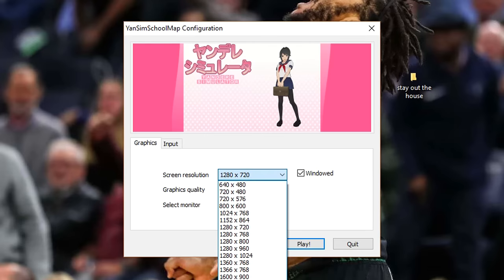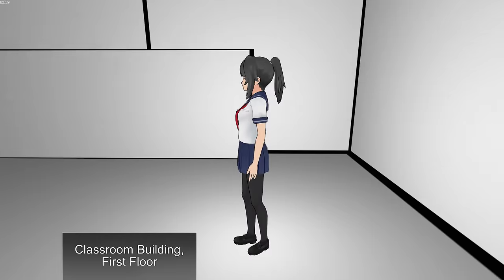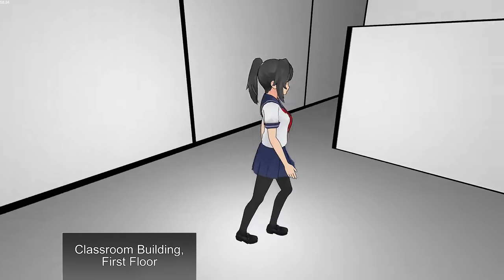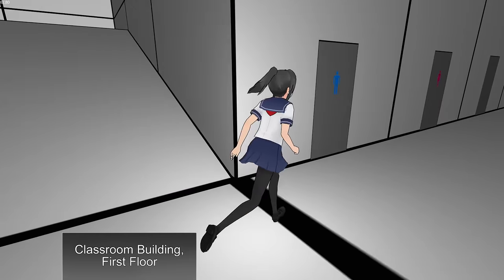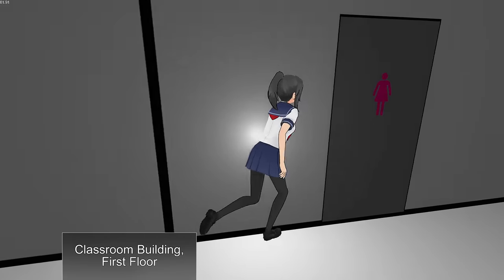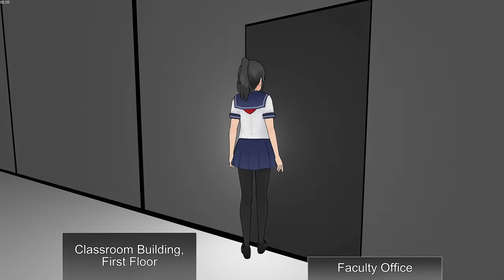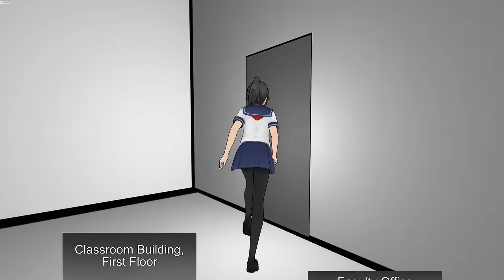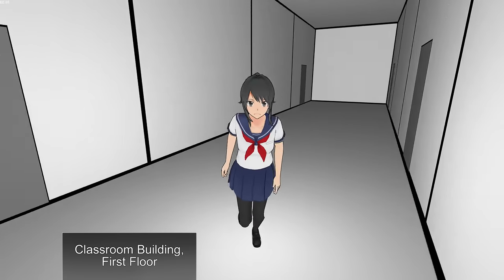This time we're going to try a fully functional build, which was from November 13th, 2014. The graphics quality is only Yandere. And classroom building, first floor. So this is the first build. We look like we're in the matrix. There's a guy's bathroom, girls, classroom, counselor's office, faculty. Yeah, I don't think that there's anybody in here.